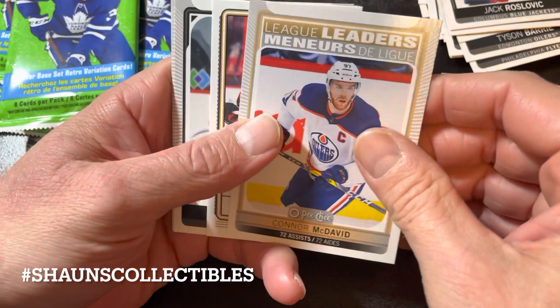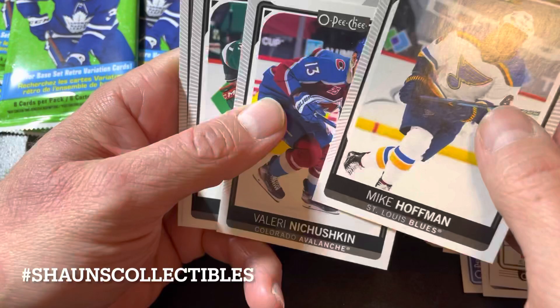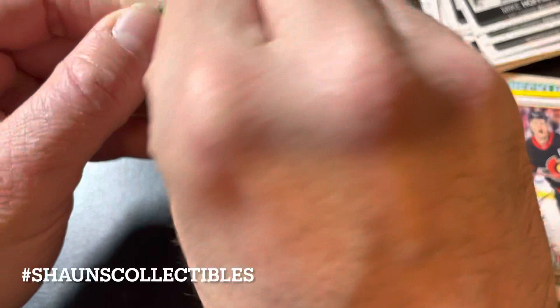Roslovitch, Terry, and anytime you get a Connor McDavid — that's a good thing — league leader high number. A Brady Tkachuk tall boy, Cremер tall boy, Hoffman, Kushin, Stern, Smith.